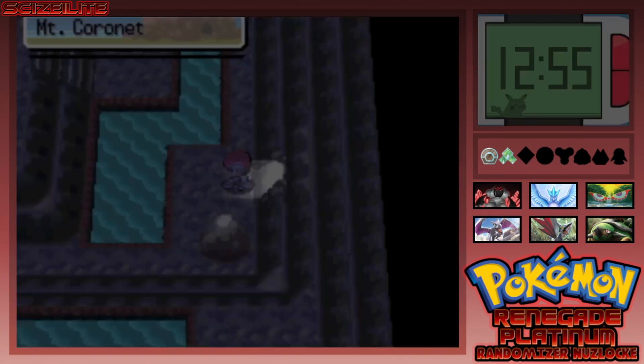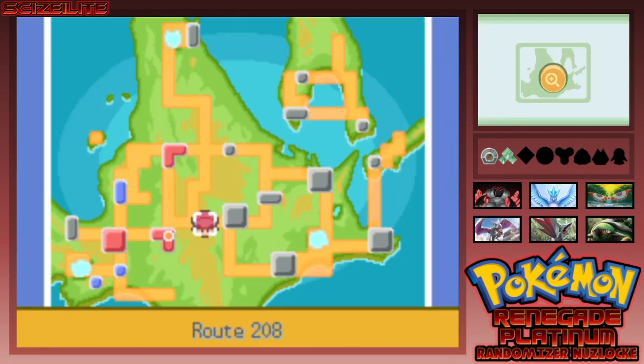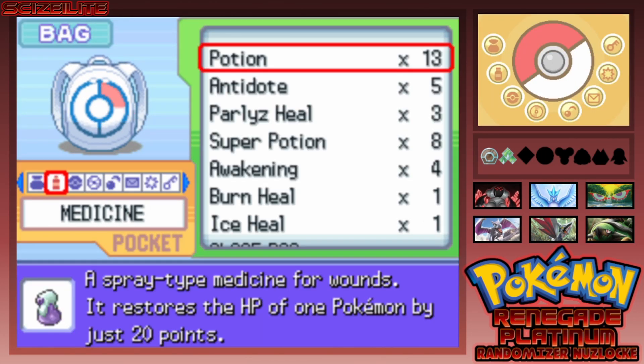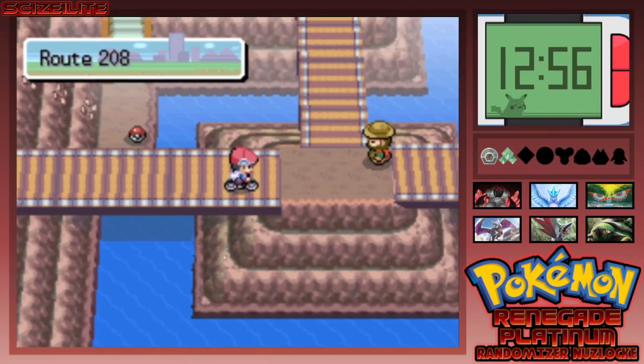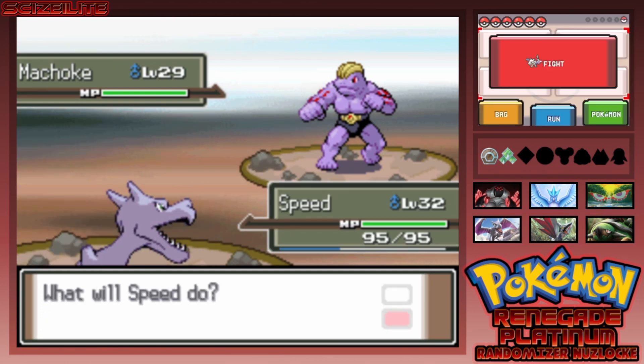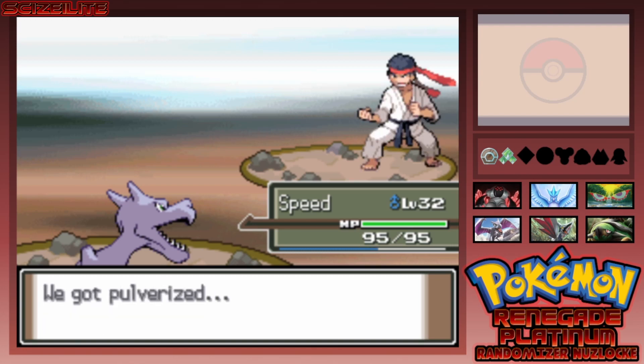Let me quickly check the map — this is Route 208 and Route 211. We have definitely not been here, nice! We can get a new encounter. My Torterra was asleep so I wake him up, and we get a new encounter which will be randomized. The fossils weren't randomized because that's just how it is running Renegade Platinum — it's hard to randomize some things. Anyway, it's a Machoke — absolutely destroyed.